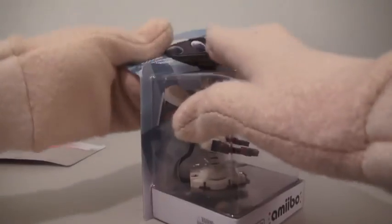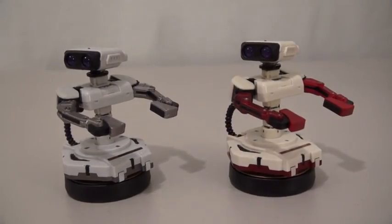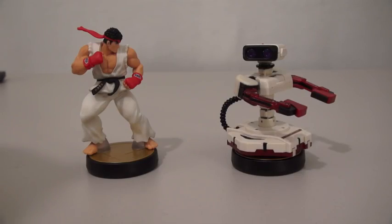And of course, we ended up getting ROB the Robot earlier, but this one comes in Japanese colors, making it an all-new character. Super sweet. Just look at those color differences — I think I've gone colorblind. And there you go, kids — the two brand new Amiibos.